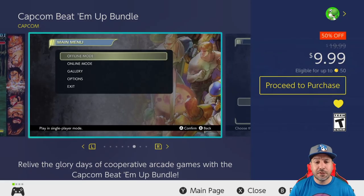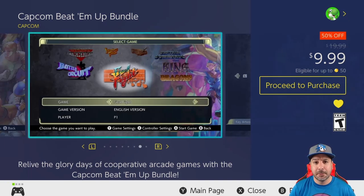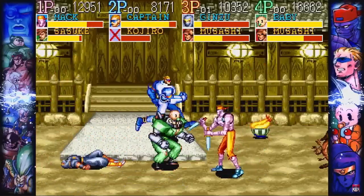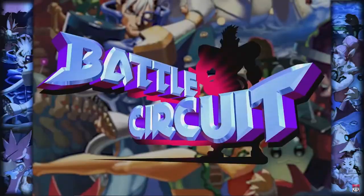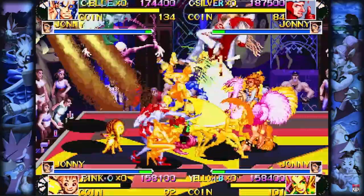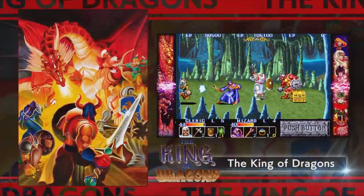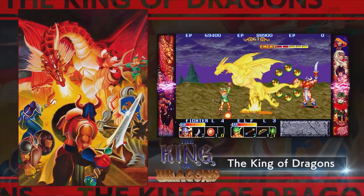To round off our retro bundles at number 8 we have the Capcom Beat-em-up Bundle. As the title suggests, this collection is all about the beat-em-ups, and you get 7 great titles from Capcom. Among my favorites are Final Fight and Knights of the Round, but to be quite honest all 7 titles in this pack are quite great beat-em-up fun.